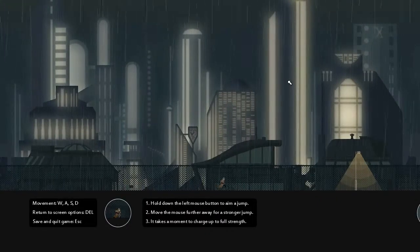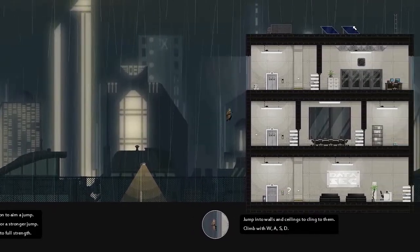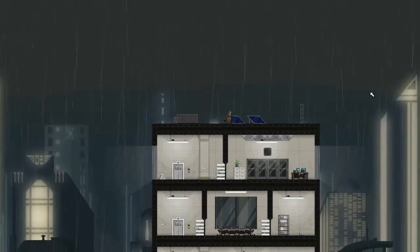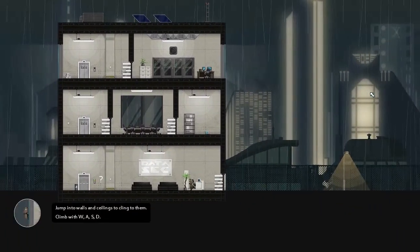Gunpoint is a game about breaking into secure buildings with a bunch of stupid gadgets. That includes a pair of projectile trousers that let you jump absurdly high and throw yourself through windows. You've also got sticky gloves that let you climb walls, and a trench coat that stops you dying from long falls, but doesn't stop you falling flat on your face like an idiot.